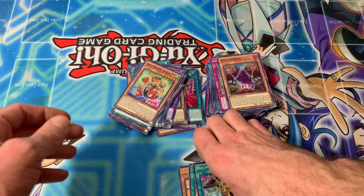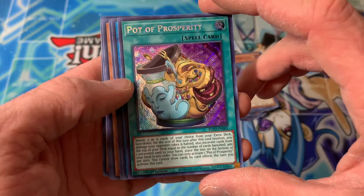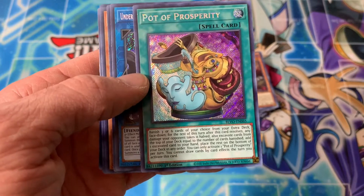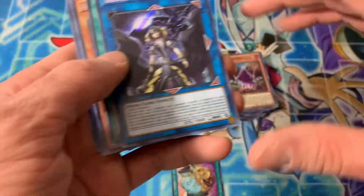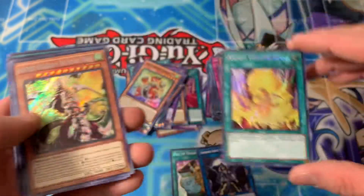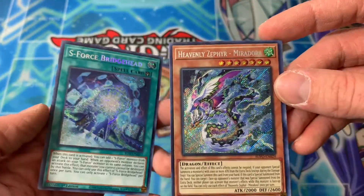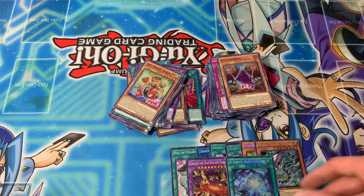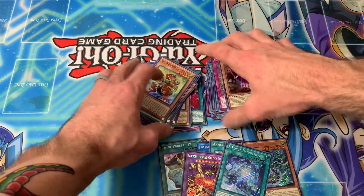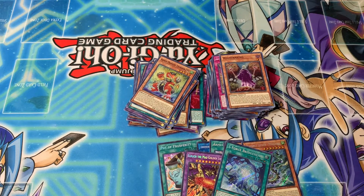All right guys, that is it for this crazy opening. Let's recap the secret rares because that's really what we were looking for. I'd say we did decently well, I'm happy with it. We took the chance, spent a lot of money trying to pull a starlight and some secret rares. We pulled the Pot of Prosperity, the Underworld Goddess, two Arm Dragon Flashes, the Arm Dragon Thunder Level 10 cover card, the Eldlich, the Miradora, and the Bridgehead. Overall that's eight secret rares — equivalent to four boxes. We didn't get the starlight, but I'm happy with our pulls. We'll catch you guys in the next video, bye!